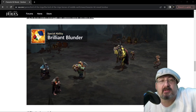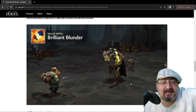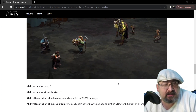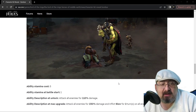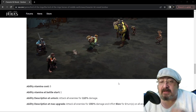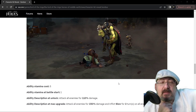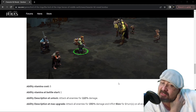Special ability two is the Brilliant Blunder. The stamina cost is five and you start the battle with one, so it's going to take five turns to use this. At unlock, attack all enemies for 110% damage. At max upgrade, attack all enemies for 230% damage and inflict Slow for two turns on all enemies — that is huge. I'm already thinking we're probably going to want to put a Limbus set on him, just to build that stamina and get this off a little bit sooner.